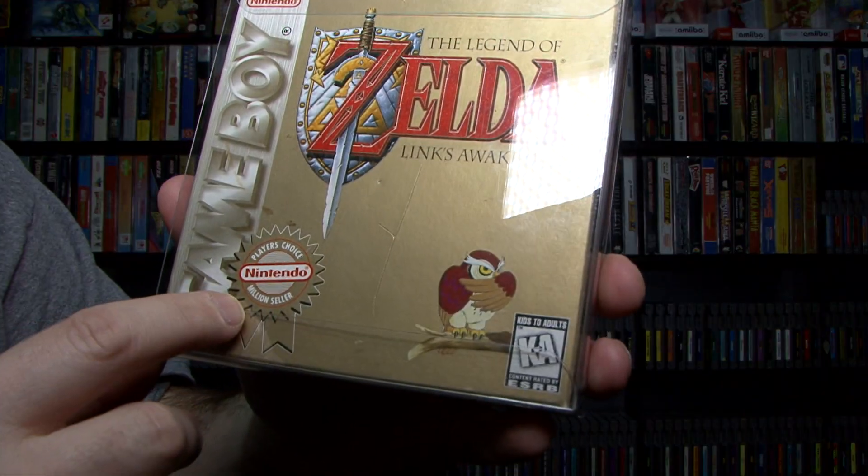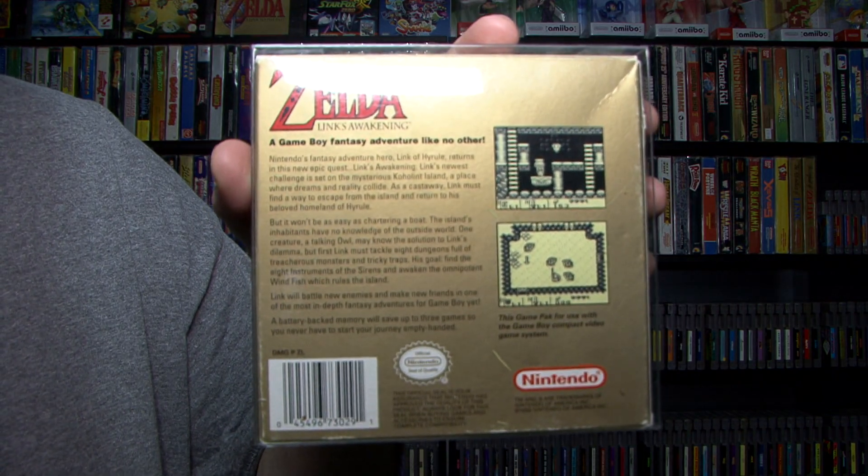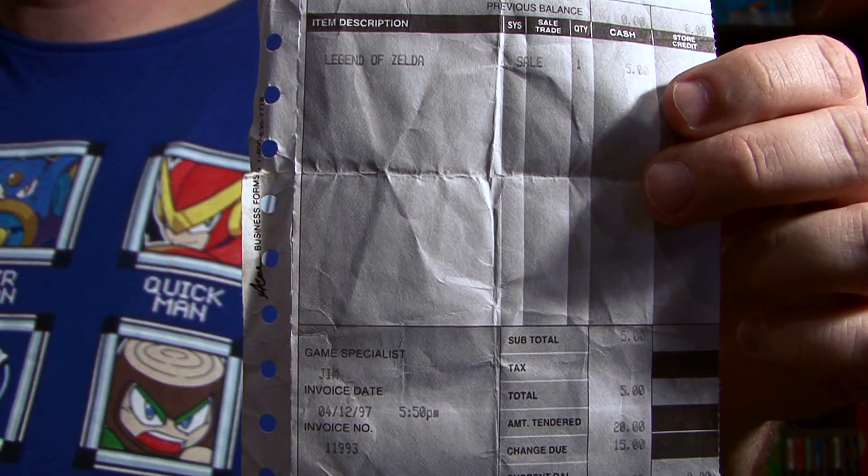One thing about getting Game Boy boxes: there's going to be high sought-after ones, like Link's Awakening. Now, this is the Player's Choice version. This has shot up a lot in the last year, probably due to the Switch release. I think I got this for ten bucks — the box, the cart, and I had the manual somewhere else. I'm not picky usually when it comes to boxes, but if they're a decent-looking box, I'll pick it up. I've had this box for many, many years. I had the original Zelda as a kid, but not this one.